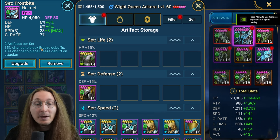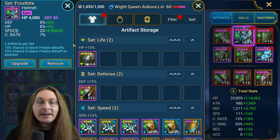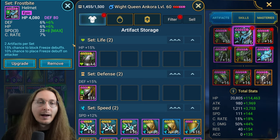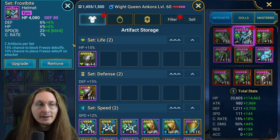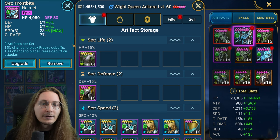Mainly I recommend it as a two-piece set. As you can see from the effect, there's a 15% chance to block freeze debuffs and a 10% chance to place a freeze debuff on the attacker. So basically it's like Polymorph — it has some things that make it better and other things where Polymorph is better, but in essence they work the same way.